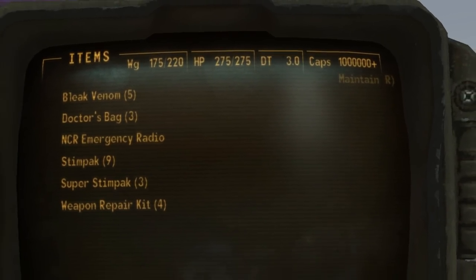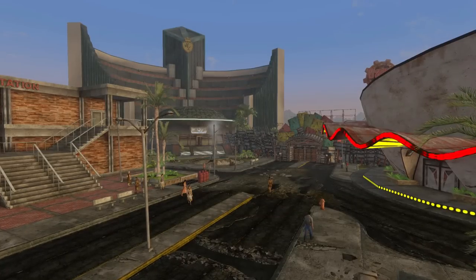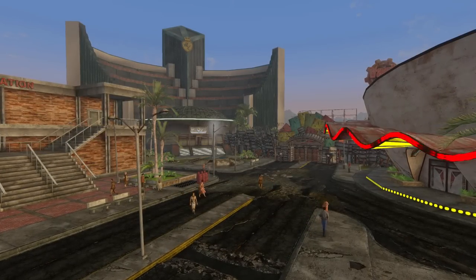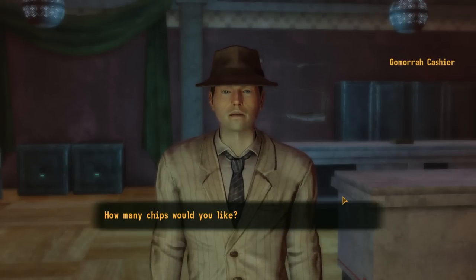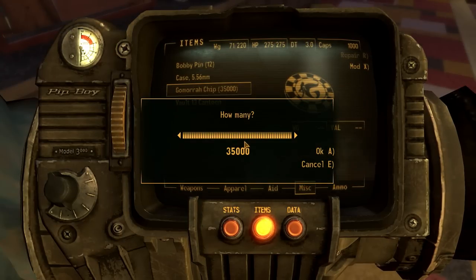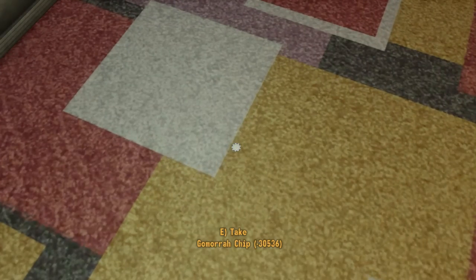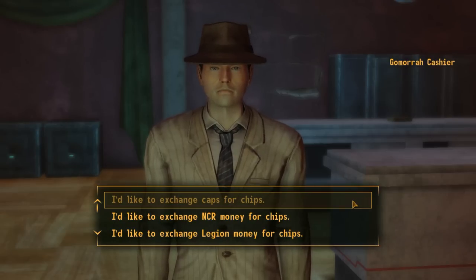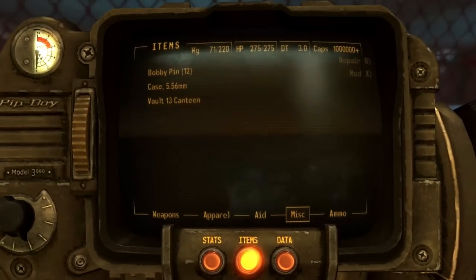There's a caps glitch that lets you gain millions in a matter of minutes. The only requirement is that you already have 35,000 caps. Go to one of the casinos on the Strip and exchange your 35,000 caps for chips, then drop them on the floor. It should show minus 30,536 chips, meaning they are bugged. Pick them up and start exchanging them back for caps. You can keep requesting the cashier to exchange them an unlimited number of times until you have enough.